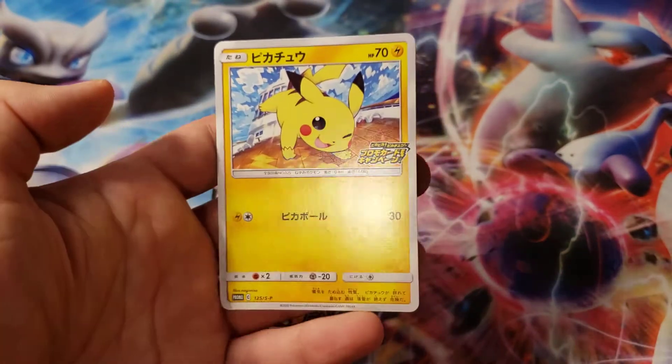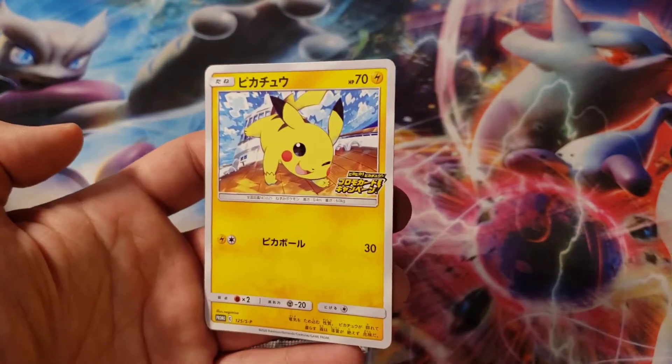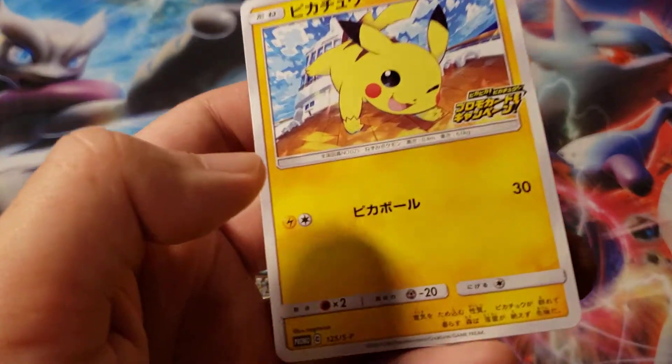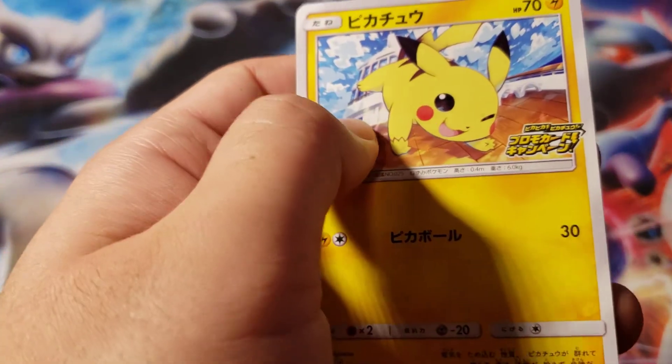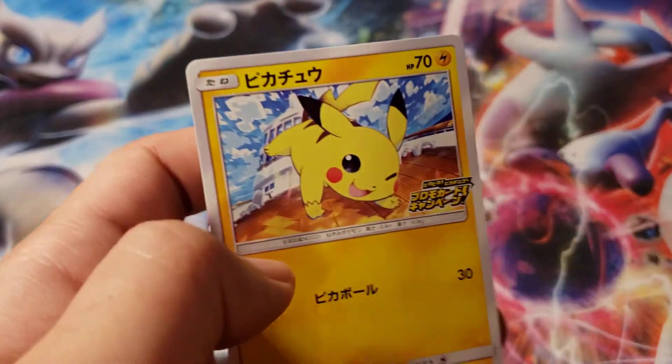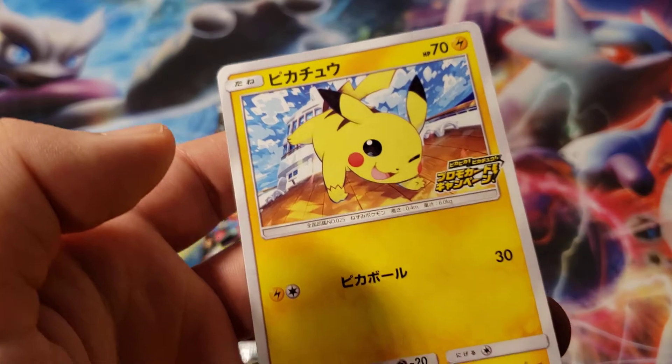We got a little Pikachu and I believe he's running around on the SSN. So even though it's not the Chonky Pikachu... okay, my card is dented. That's not good. Either way, I'm just happy to have this.